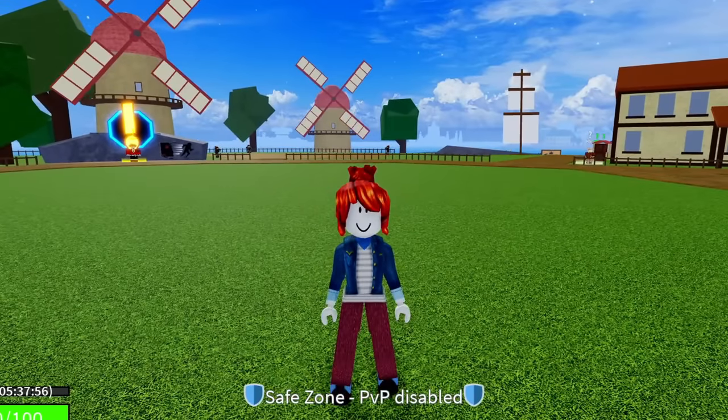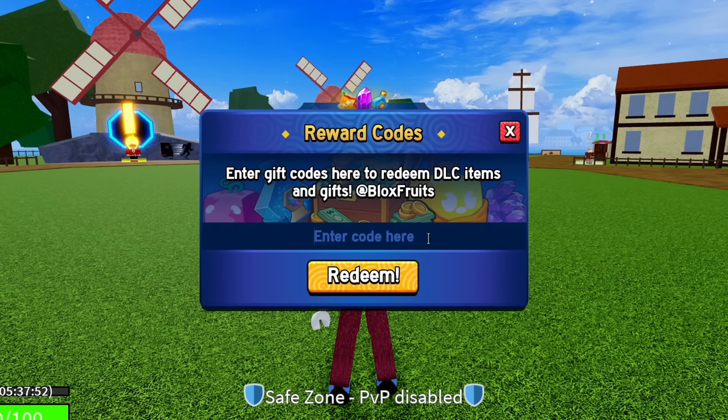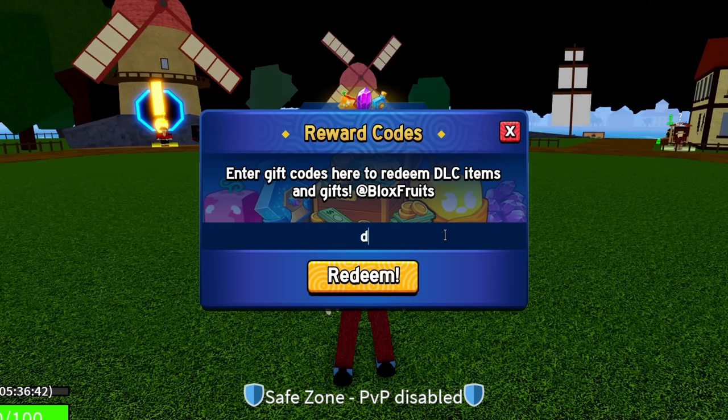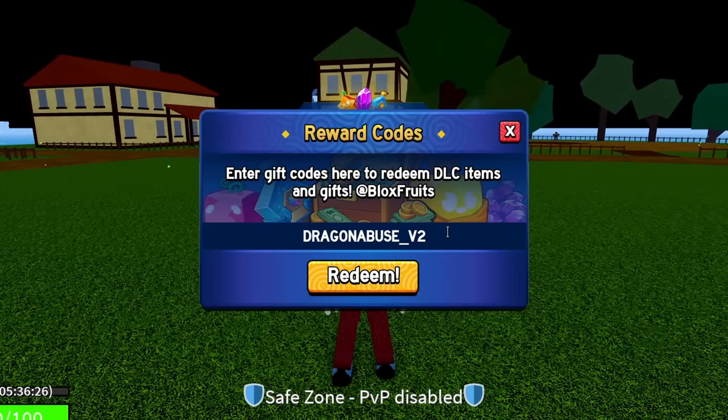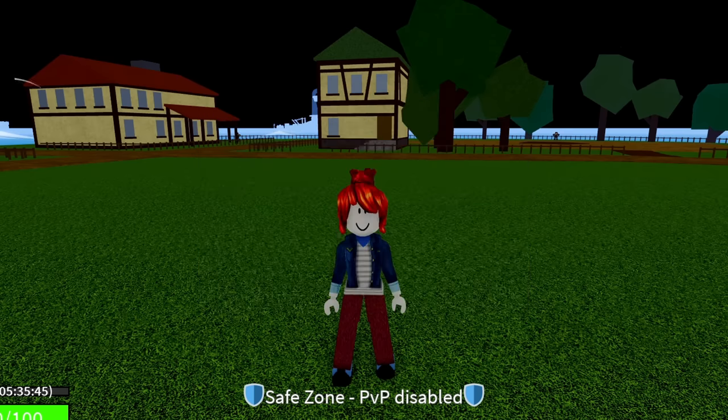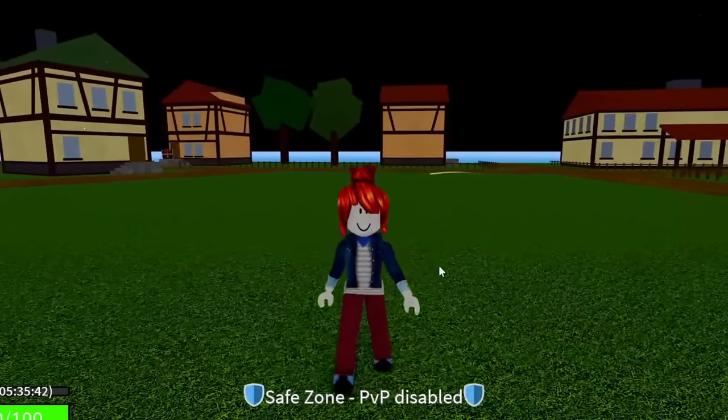This is the newest code as of March 1st, 2024. The final code is DRAGONABUSE_V2 — all caps, D-R-A-G-O-N ABUSE underscore V2. This is version two of the Dragon Abuse code. Enter DRAGONABUSE_V2 and hit redeem. Success, that code is working. Go ahead and redeem that code for yourself — it's working as I'm recording this video, but it could expire in a week or a few days, so redeem it as fast as possible.